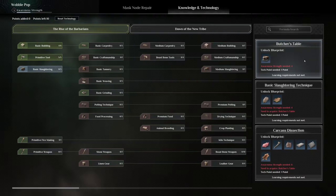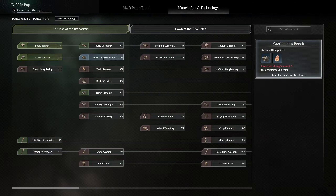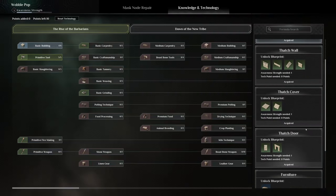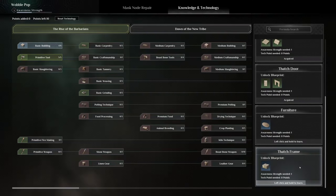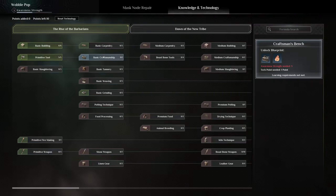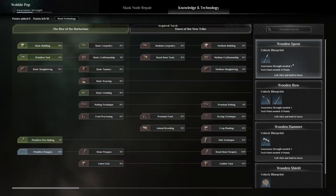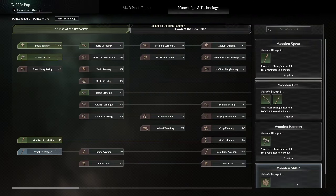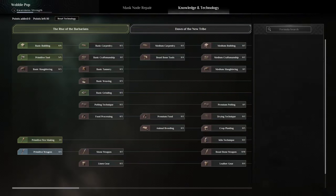Basic slaughtering, butcher's table — we need poor strength for that. Basic slaughtering technique for strength. Do we need to learn everything? Well, it's not like it's taking any of our points, so it doesn't really matter. Fire making, primitive weapon, wooden bow — still not using our points. I don't really know what the hell is happening, I'm just pushing buttons at this point.